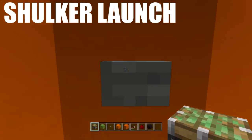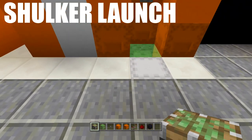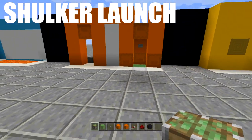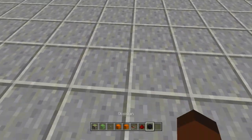Next up is the slime block launcher — come in here, click the button, look inside the shulker box, and we'll go right through it to the other side. The cool thing about this, as I said, is we can now put colored blocks around our slime blocks.